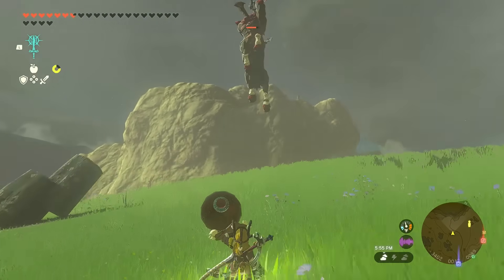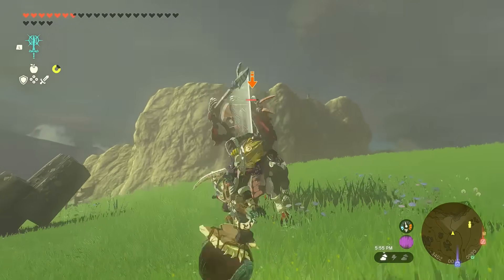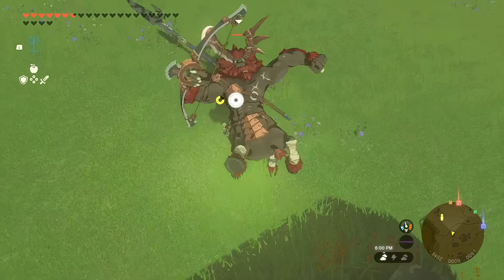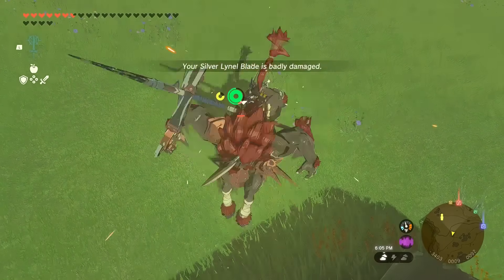Adjust your position so you can land directly on top of the Lynel's back, then just attack. It's that easy. Let's do another test so people won't call it a lucky shot. Easy peasy. Rest in peace, my friend.